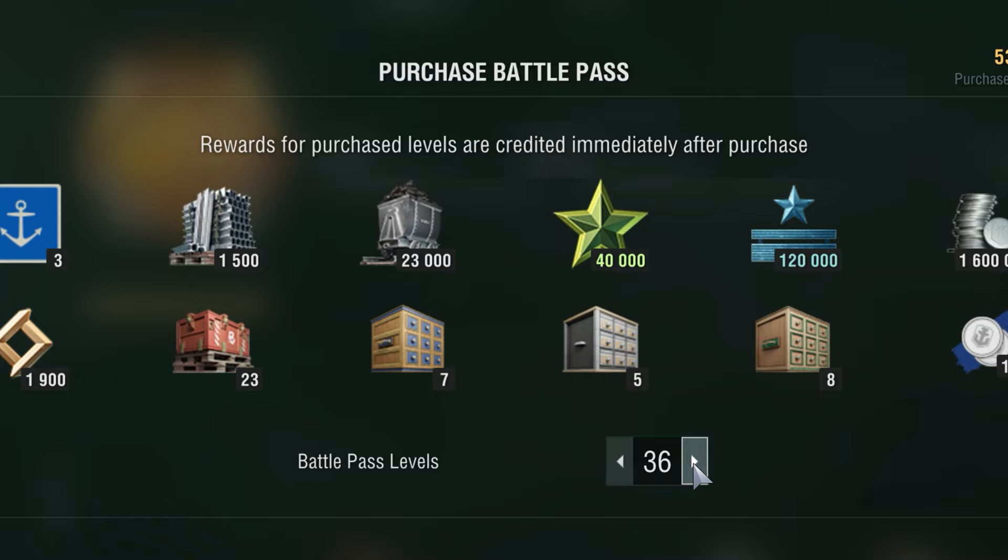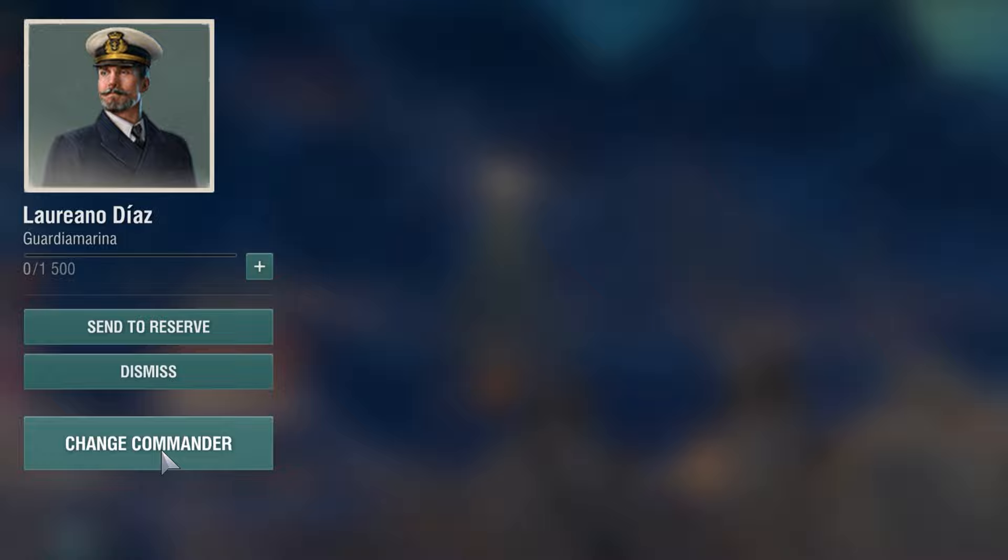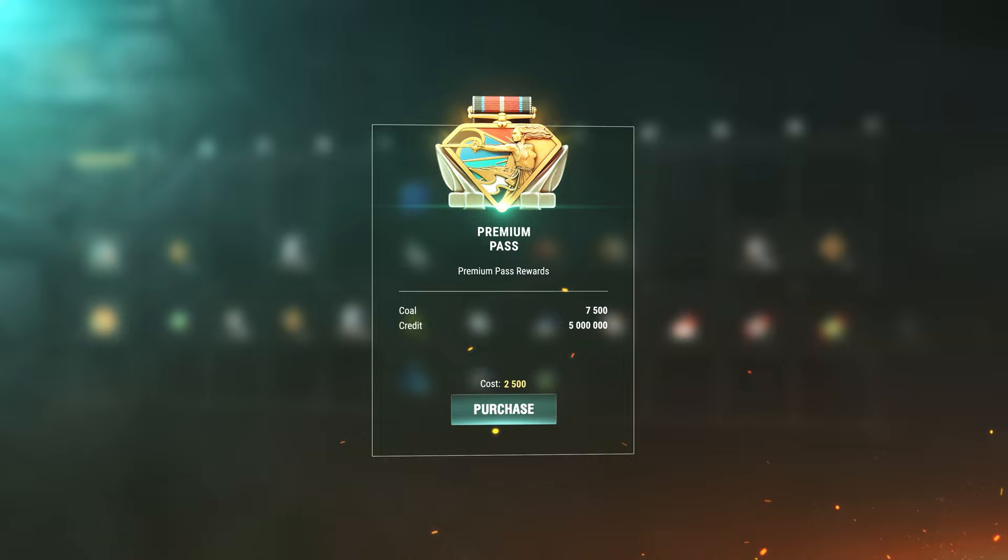The reward for completing the final level is a haul of 7 rare bonus containers and Spanish-themed Commander Papa Noel, who will merrily enter your port bearing 10 skill points.